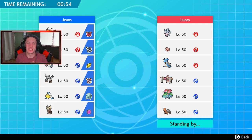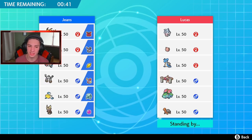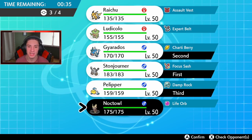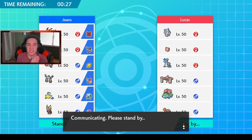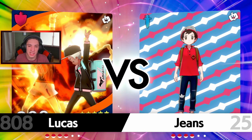Battle one is against a Trick Room slash Sun team. The Torkoal has Sun advantage because he's slower, so I can't lead Pelipper. I'll go straight into Stonejourner and Gyarados — that's a pretty solid lead. Pelipper goes in the back in case we want to take out the Sun. I think we bring Noctowl too since we don't really need Swift Swim or Lightning Rod here. The plan is to rely on Gyarados with Power Spot, Stonejourner upfront, Noctowl for damage, and Pelipper to get rain out.